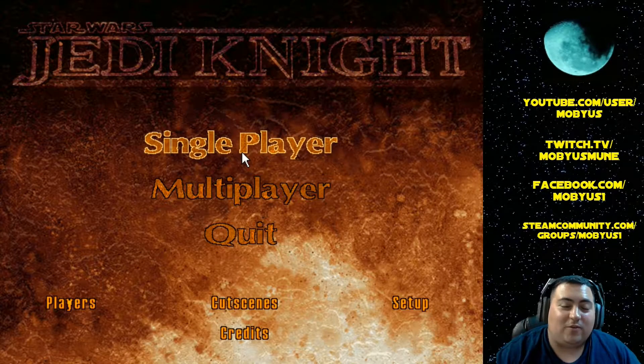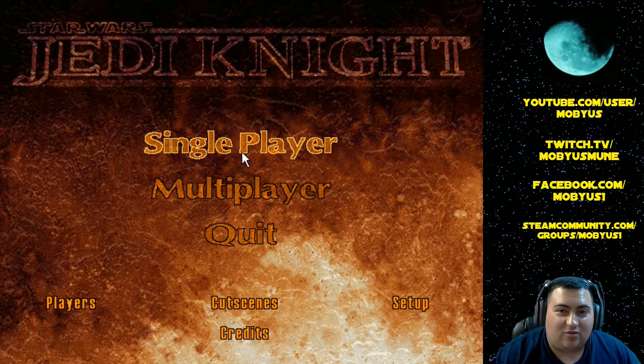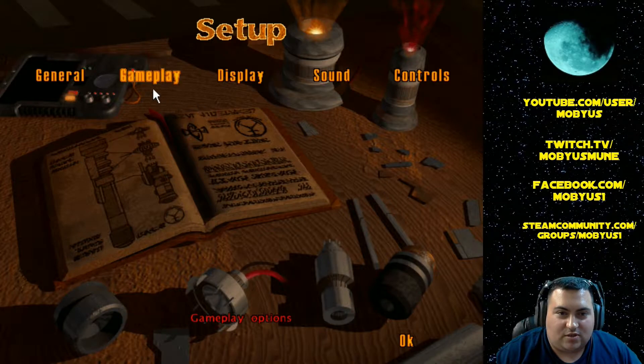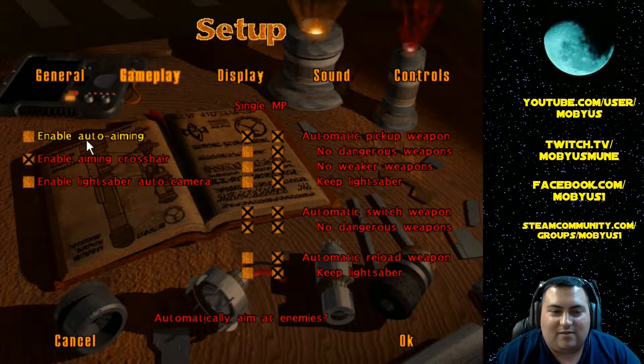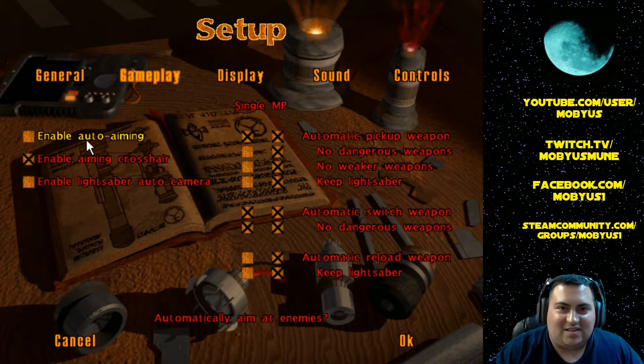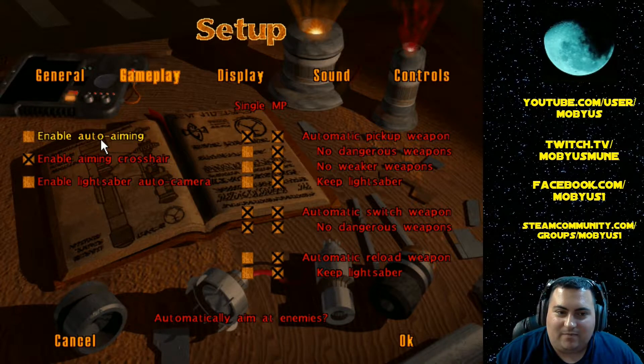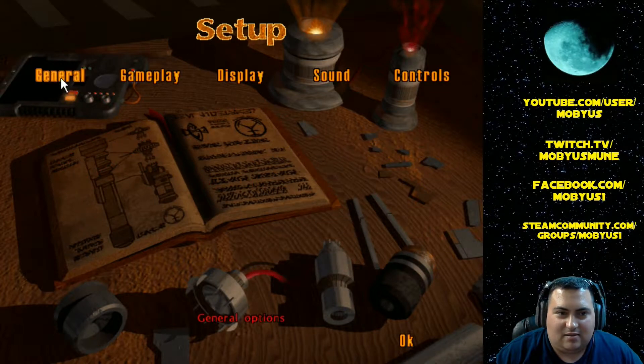Hello everybody, Mobius1 here bringing you the first actual episode of Star Wars Jedi Knight: Dark Forces 2. I went ahead and did all the controls and key bindings. This game does have an auto-aiming feature, kind of the same thing the original Dark Forces had. But since I have the use of the mouse in this game, we're going to turn auto-aiming off to make things more interesting.